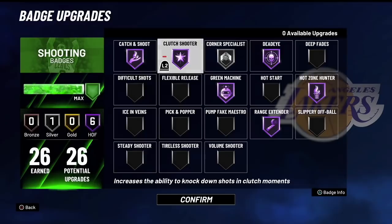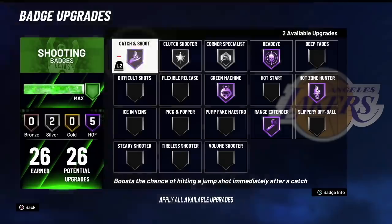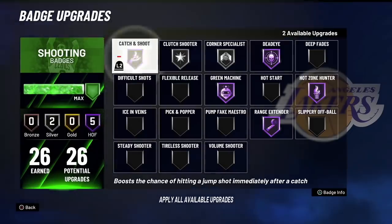Clutch Shooter — let me know how y'all feel about it in the comments. I have it on silver right now and it won me two games last night. Two games I should have lost came down to the last shot, I shot two whites, Clutch Shooter popped up both times and won me those games. I'd recommend at least bronze or silver — I'm gonna test Hall of Fame today.